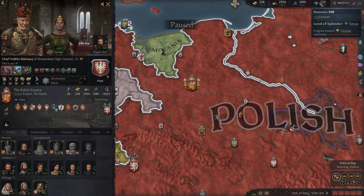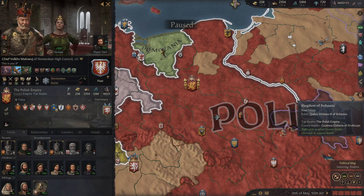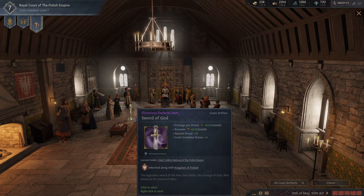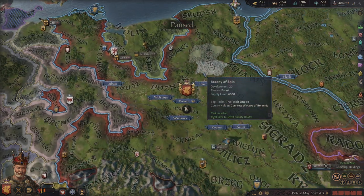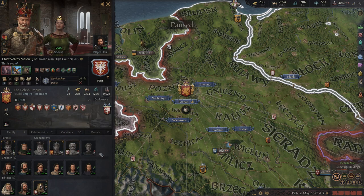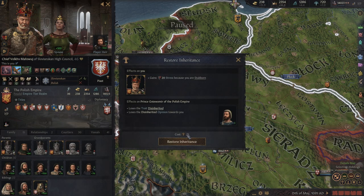There are ways of generating more renown: writing books, having higher prestige, taking certain events, and having great artifacts in your court. For example, one artifact gives me 0.1 renown a month — getting multiples of those will help. It can be tricky because if you have eight or nine sons in a row you may not be able to disinherit all of them quickly. Also remember you can restore inheritance by the same method — restoring inheritance costs only a little renown. So by all means disinherit people; you can always restore their inheritance later.